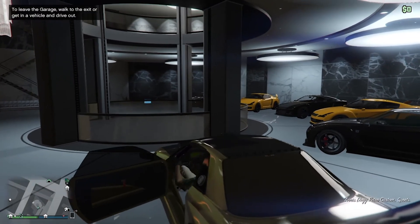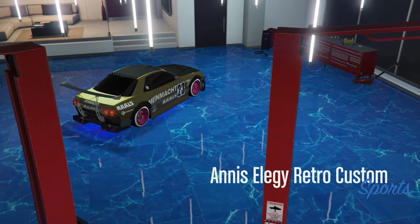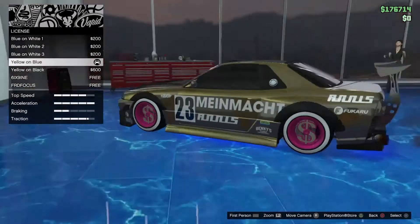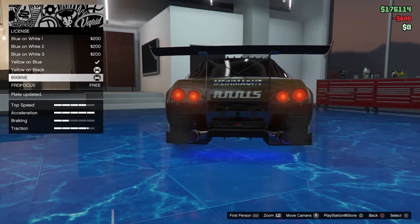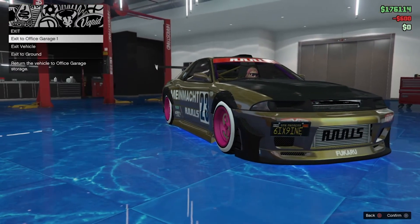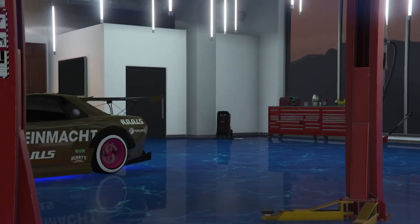Just jump back in and go into the mod shop. Now all you want to do is modify one thing — for me I'm just going to modify my plate, so it's X9. As you can see, exit to ground. Once that is done, you have successfully duplicated the car.